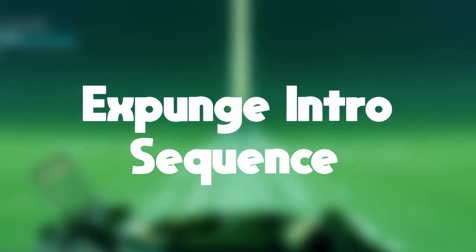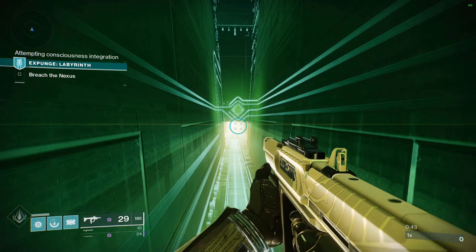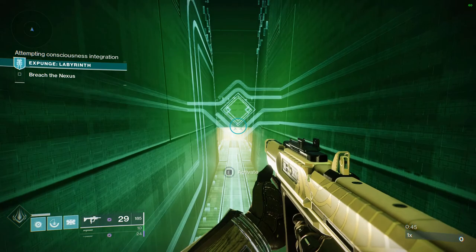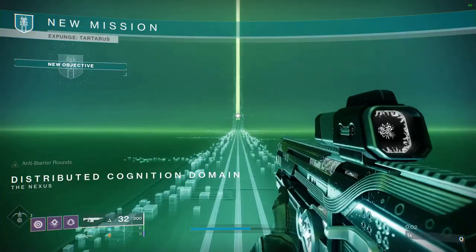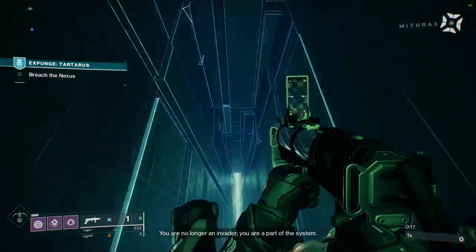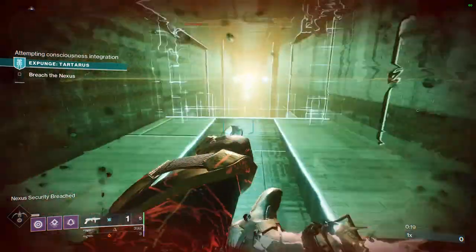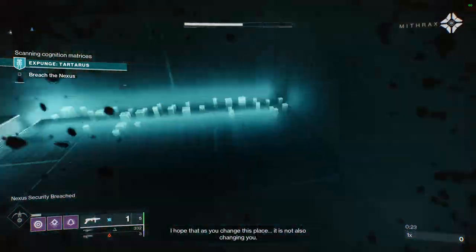The Expunge Intro Sequence. If you have the Wirewalker upgrade for the Splicer Gauntlet, just interact with the terminal here to skip this whole section. If you don't, immediately after loading in, run straight to the door. If you're fast enough here and dropping down into the pit, you can make a good cycle and get through the next door quickly. If you're too slow, you'll have to wait and lose about 5 seconds.